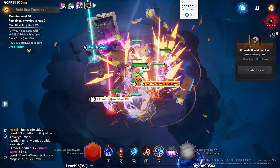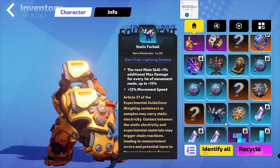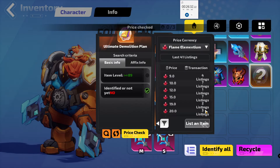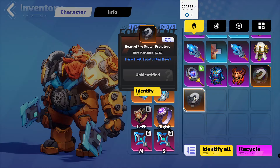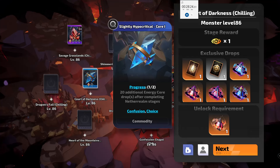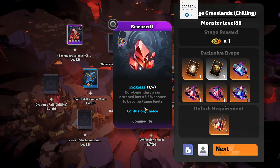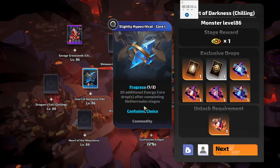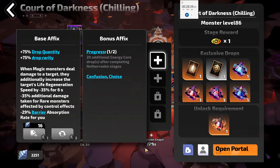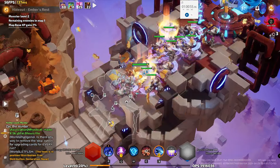Ultimate Demolition Plan — I have no idea what that is. Why was that a special colour? That's 10 FE. I thought energy cores were worthless all the time — that one's interesting. But this one's well, it's 2 Flame Elementium, but it's pretty rare. I'm going to go for it; I haven't really had much luck with the other one.